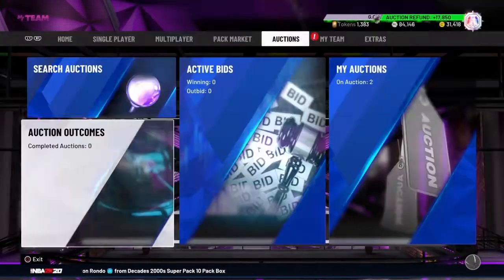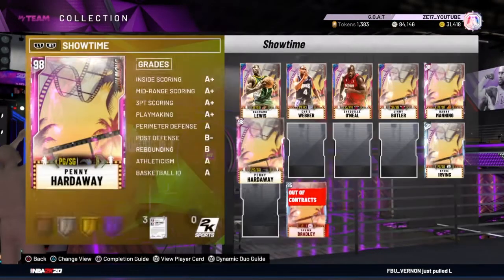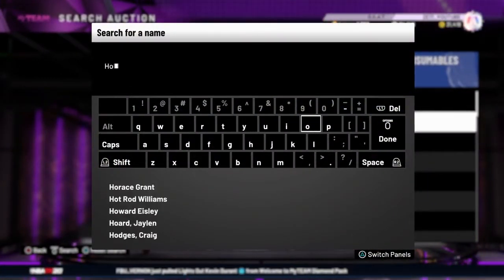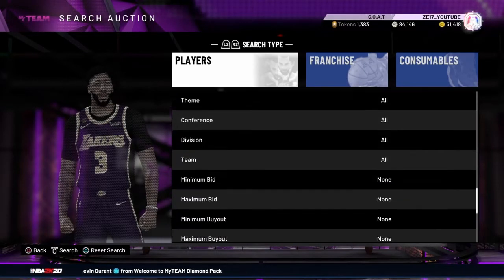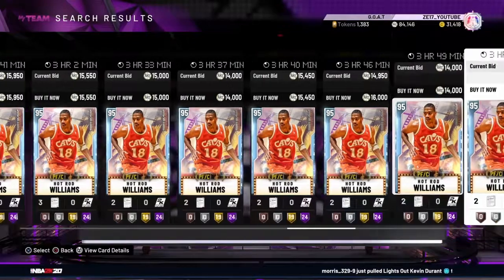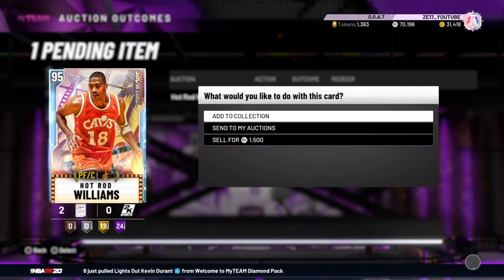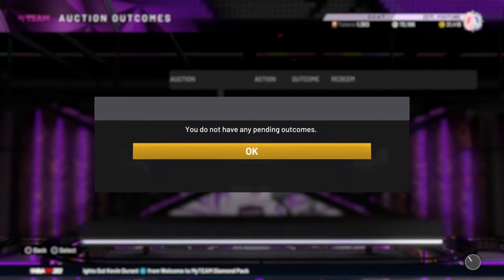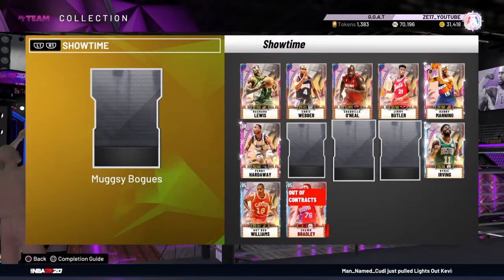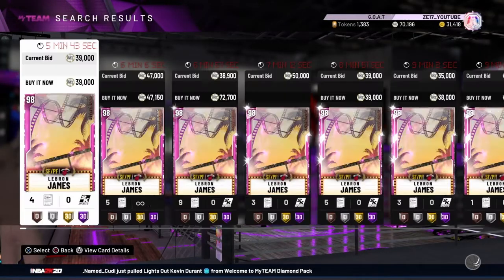I will grind some more MyTeam - I've been grinding quite a bit, 31k VC as you can see. I'm actually going to work on my glass lock build. Hot Rod Williams - what's his price? If I can get him for about 10k, it may not be great to sell but it's better than some other cards. 14k. Remember this purchase is going to be like one million MT I can't get back, but I'm doing it for content. Mugsy's not worth that much.